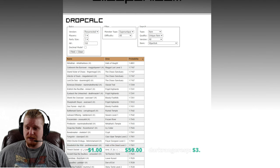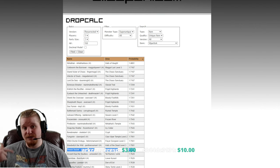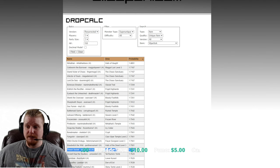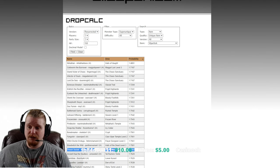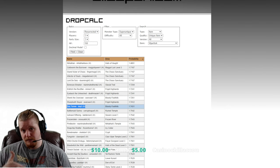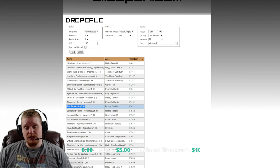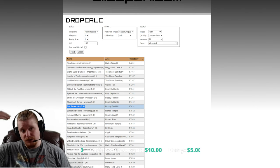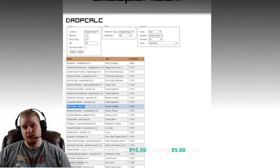They're actually really good chances, and the four super uniques being right next to each other like that — you could even throw in Thresh Socket. Thresh Socket is also in the same zone: Eldritch is at the beginning of the zone and Thresh Socket is at the end of the zone. And Doc Farran is in the middle of the Siege zone, so you just teleport really quickly to the middle of the Siege zone, kill Doc Farran, teleport up, kill Shank, teleport up, kill Eldritch, teleport up, kill Thresh — in that order.